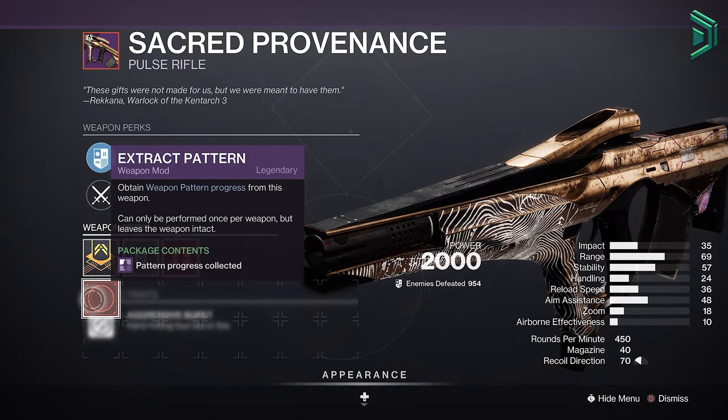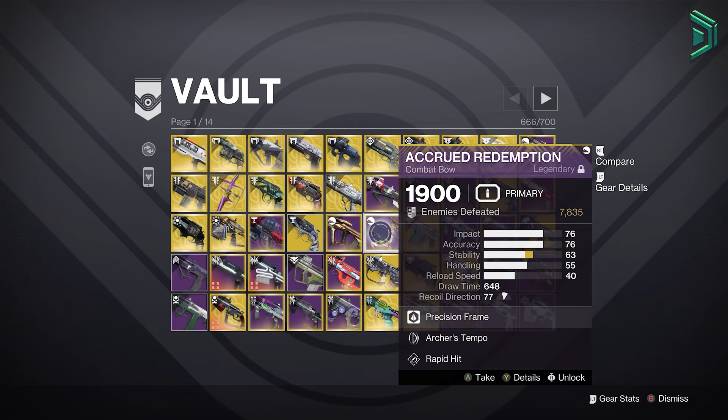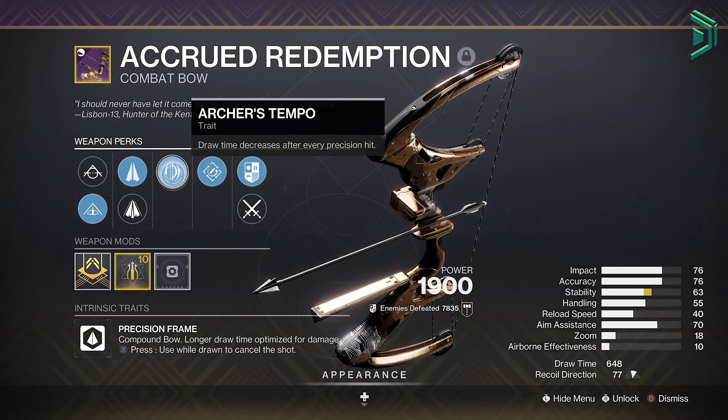This means that all Garden of Salvation Raid weapons can now be crafted with enhanced perks. You can now clear out those older versions of those weapons in your vault and replace them with the crafted versions. You've got things like the Redemption Bow, which is a really nice kinetic bow to have, and all of those weapons can now be crafted.